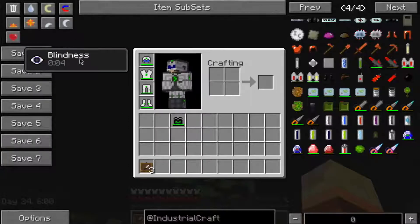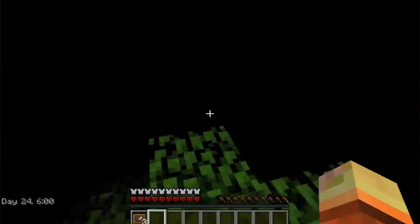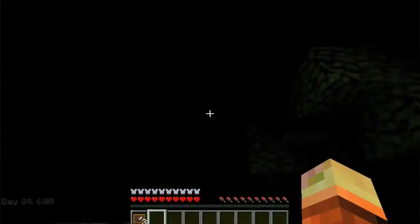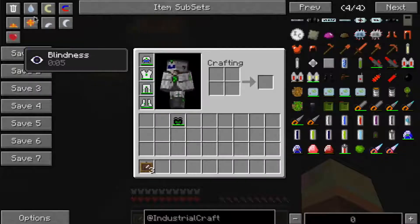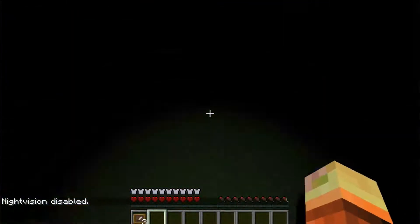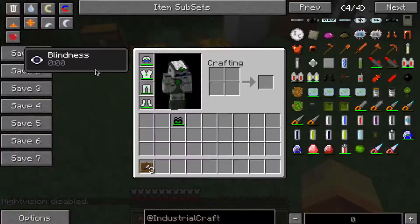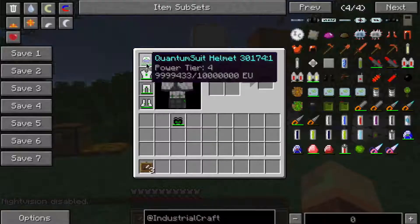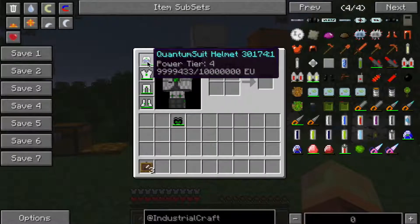Now it's daytime and it's giving me blindness. The night vision goggles not working must be a bug in the experimental version. I am in the experimental version, so let's turn this off with Alt plus the mode switch key. That is the night vision quantum suit feature.